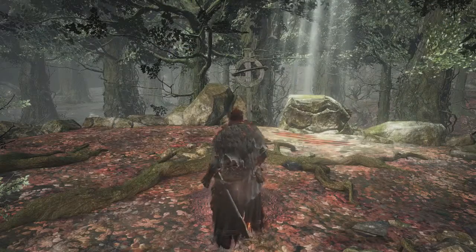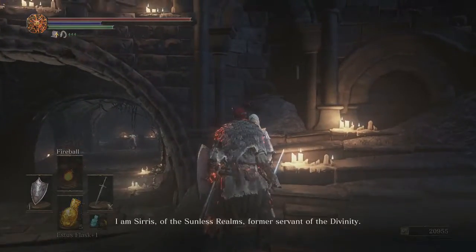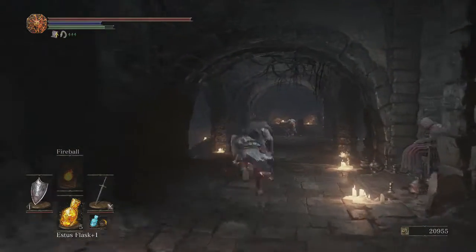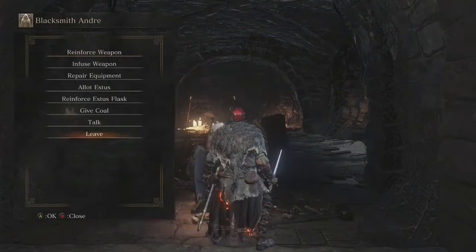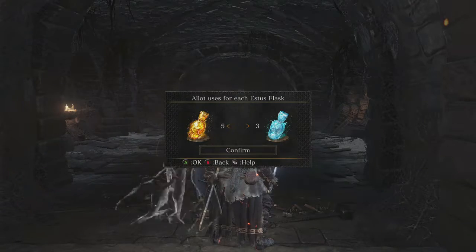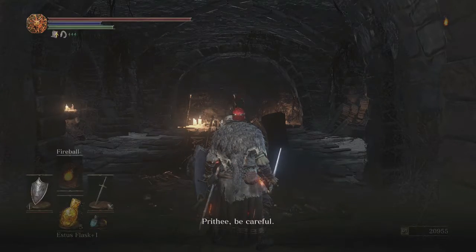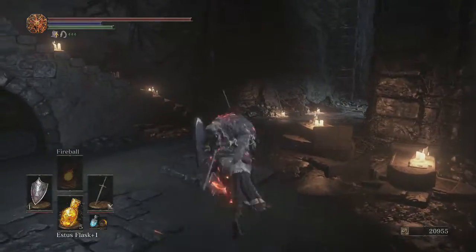I think we're going to level up some stuff and give some items to some people. There's a new NPC for the area. If you join the Rosaria's Covenant, it will basically end her questline completely. That's one reason to avoid joining that covenant. You can grab the medallion, just don't give her a Pale Tongue - if you do that, you're basically killing that quest line.